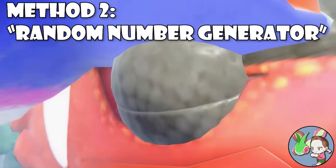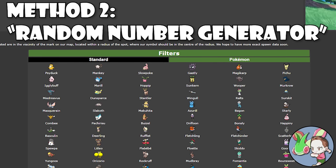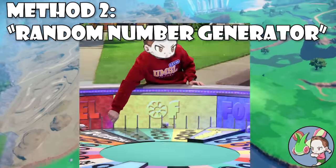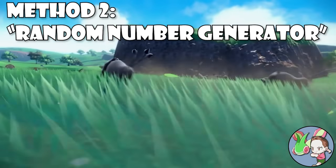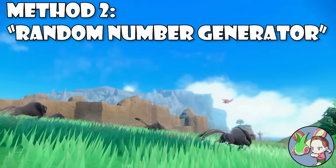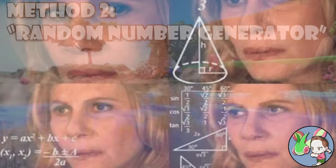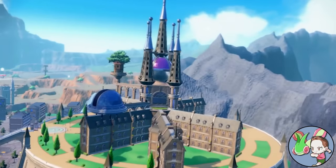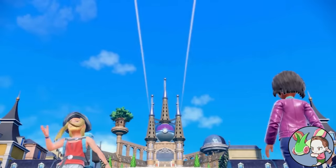If that doesn't sound great to you, you can always use method two: the random number generator method. For this method, you'll need to know all the various potential encounters in any given region. Using that knowledge, you assign each potential encounter a number and use a random number generator to decide which one you get — or spin a wheel, pull marbles out of a bag, whatever you want. The downside is that it gives every potential encounter an equal chance of being selected, regardless of whether the encounter is actually rare or common. This could be fixed with a weighted RNG based on spawn rates, but until those are readily accessible on major databases, if you use method two, it's going to have to be totally random.